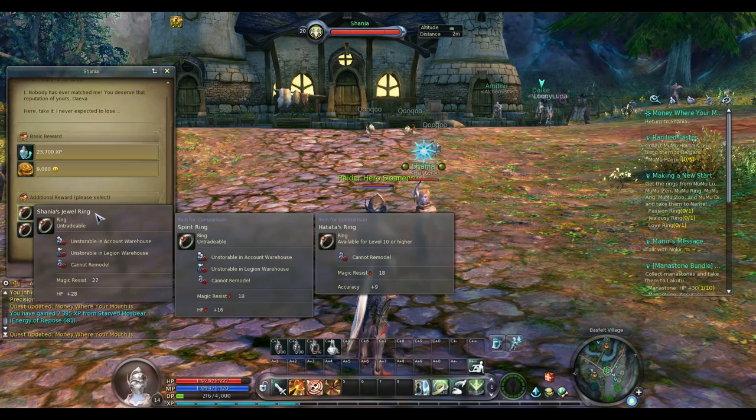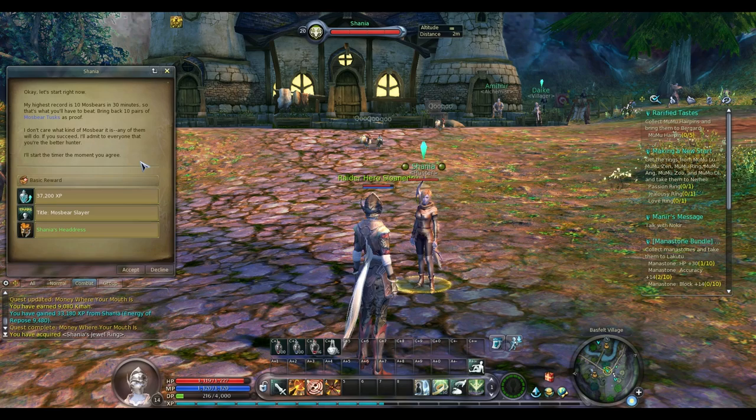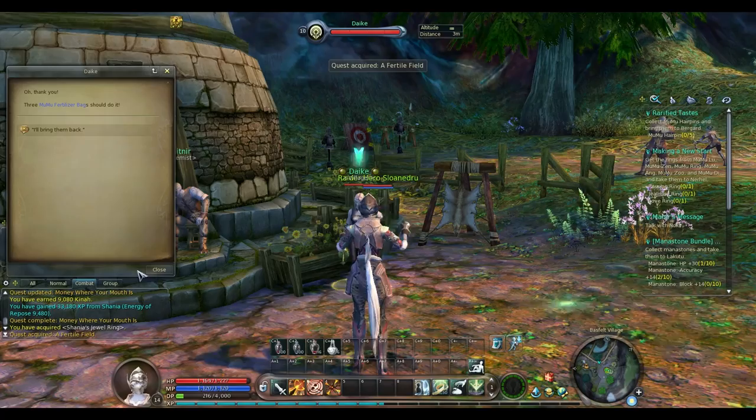It looks like we proved her wrong! Now we have two choices — they both give magic resist, but one gives hit points and one gives mana points. Health points are more important for our class, so we'll take that. Now she wants us to do 10 in 30 minutes. I'm not going to accept it right away because there are a bunch of other quests I want to pick up and turn in first. I'll do that before I take on that quest, then accept it and do it quickly.